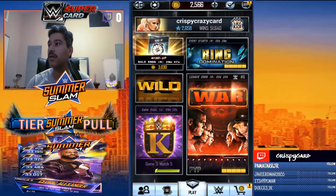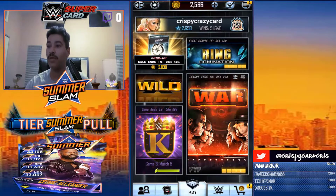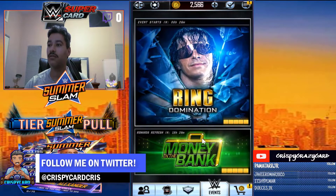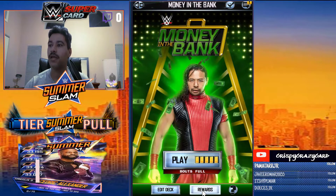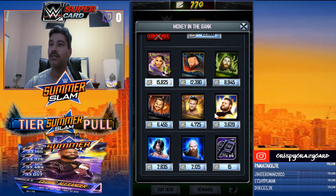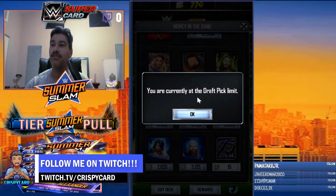What you do is go into Money in the Bank — once you reach a card limit, you go into Money in the Bank, which is right under the WWE logo. Hit Money in the Bank, hit Rewards. It's gonna tell me I'm not allowed to do it, but you hit this — you get four picks added until it reaches 50. Once you reach 50, it'll say you're at the draft pick limit.